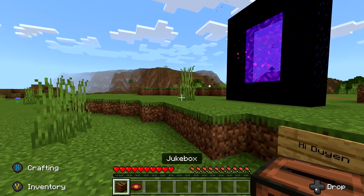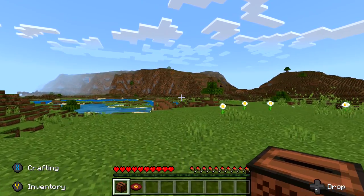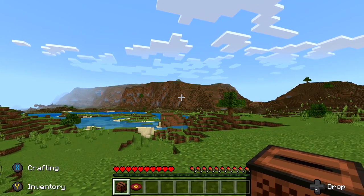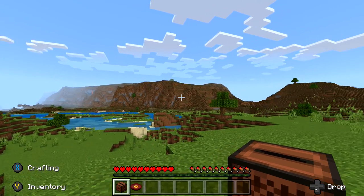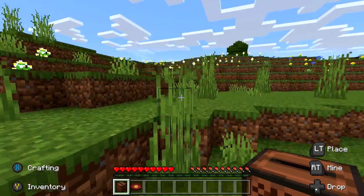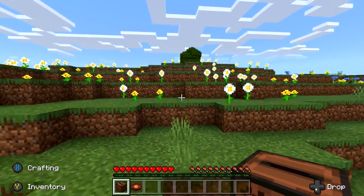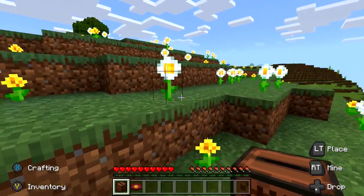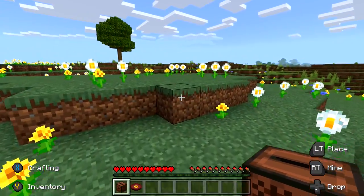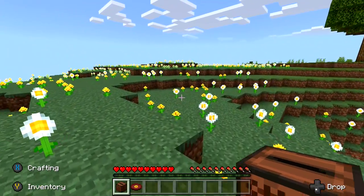Meadow biomes appear on mountainous plateaus, so look for mountains with a kind of flat summit. Scale the mountain and hopefully nearby should be a meadow biome. Meadow biomes are defined by having yellow, white, and blue flowers — it should be pretty obvious. Pretty much a big open area, not a ton of trees nearby, and just a ton of flowers on these flat plateaus.